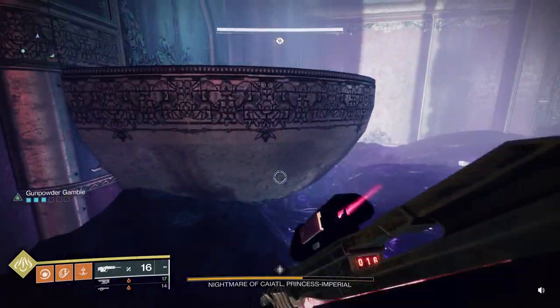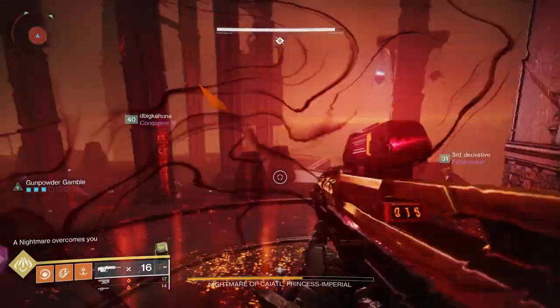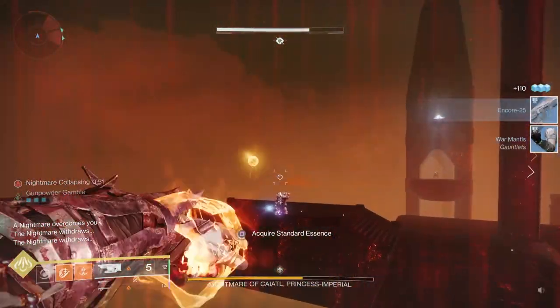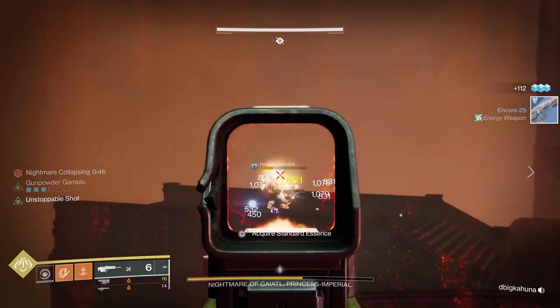The colossus will show up on a balcony near you. You can use Gjallarhorn, Jotunn, grenades — something to take them out quickly because they will mess you up. I also use a heavy-hitting scout rifle to finish them off since they're a little bit further away. Be careful when using Gjallarhorn near the bells because it can set the bells off, so keep that in mind.